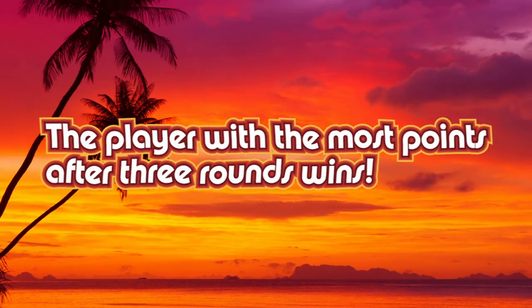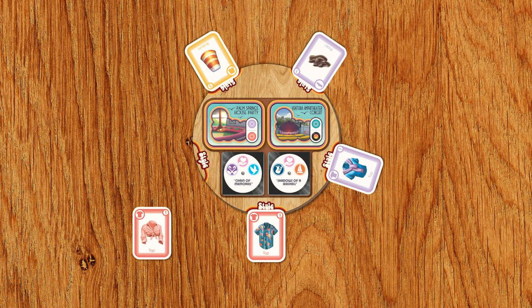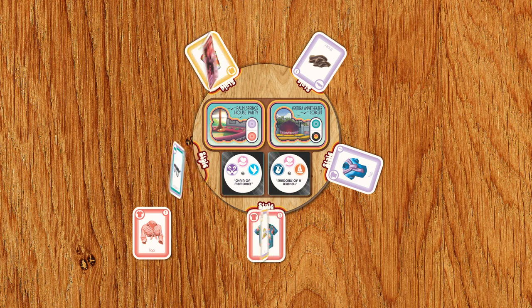On your turn, start by taking all the cards from one of the five style card slots and placing them face up in front of you. Now deal one card from the style deck to the slot you just took cards from, as well as to the slots to the left and the right of it, all face down. Then turn those cards face up.